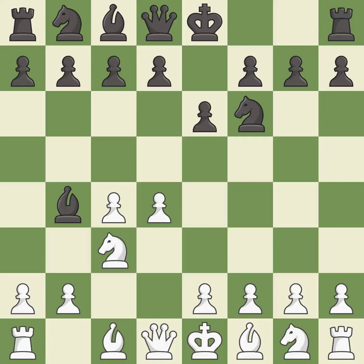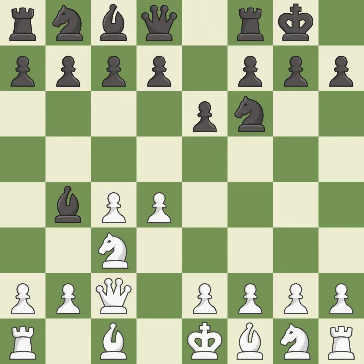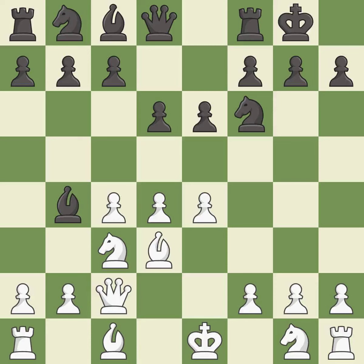In the Nimzo Indian Defense, Bb4 pins the knight on c3, preventing it from moving or protecting e4, and threatens to trade, disrupting White's pawns after Bxc3. Qc2 defends the knight on c3 and continues the fight for the e4 square. Castling gets the king out of the center and activates the rook. e4 takes space in the center, controls the d5 and f5 squares, and allows the light-squared bishop to develop. This prepares the bishop for development, activating it off its starting square. It is the last book move.